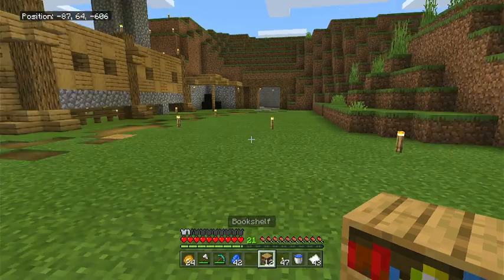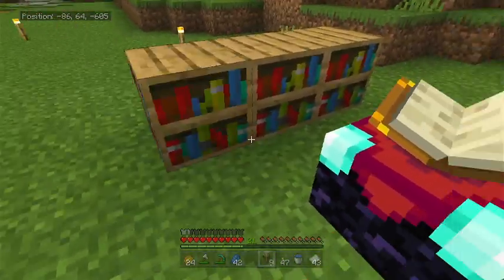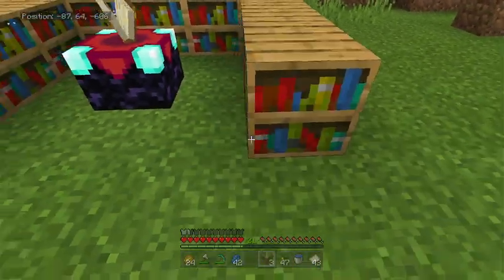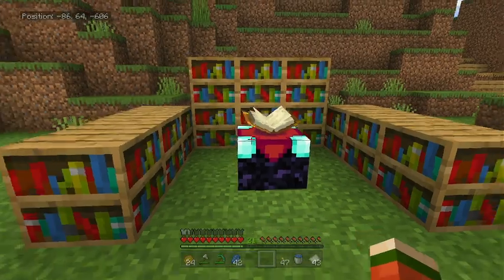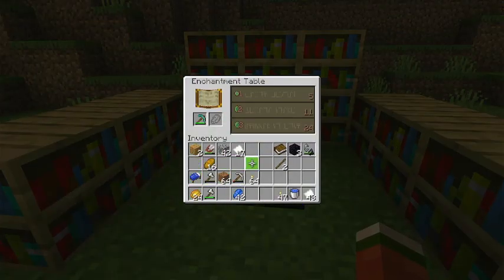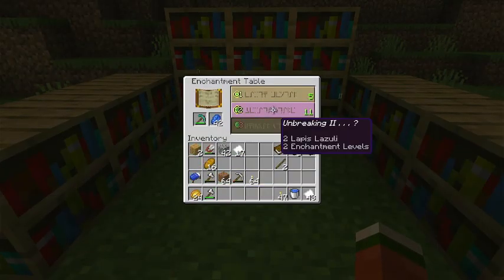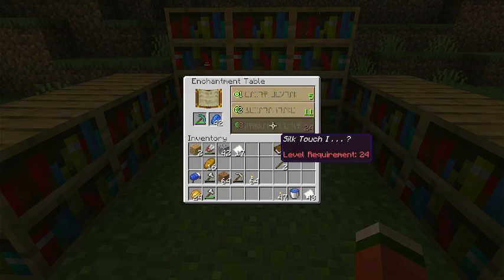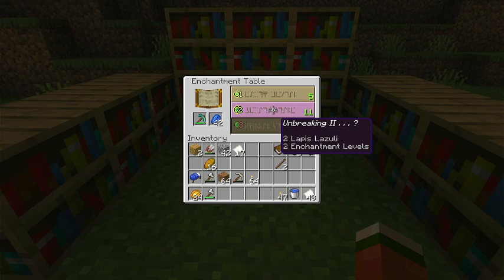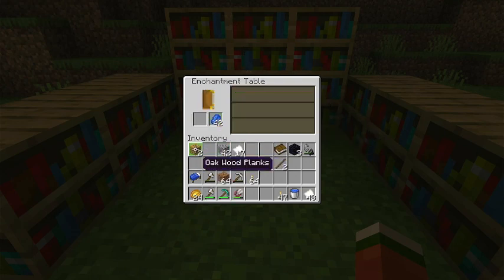I don't think 12 is enough bookshelves - I think I need like 13 or 14 books for level 30 enchantment. I'm not entirely sure and I don't really know the best way of laying them out. It looks like it goes up to level 24 and I've only got 21. Anyway, what can I get? Unbreaking - I could have got Silk Touch, but that isn't really what I want. Unbreaking two - that's something. Efficiency one. Let me see what we get on this axe - Sharpness two, Bane of Arthropods.